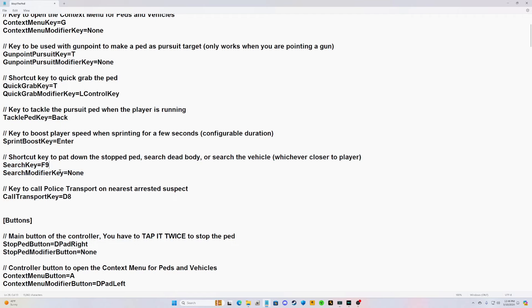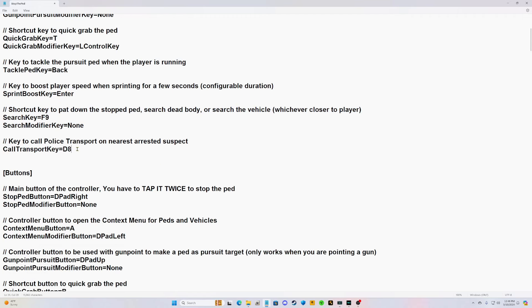Then the one below that — the key for police transport — change that 8 to a 9. These are hotkeys, so when you hit F9 in the game it will search the ped or the car you're closest to automatically without pulling up the menu. The 9 automatically calls for transport — '9' just means your 9 key on top of your keyboard.